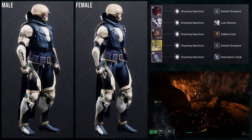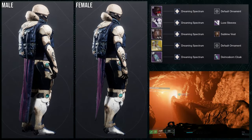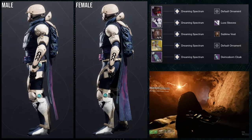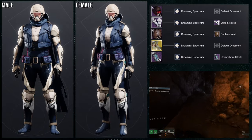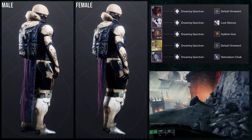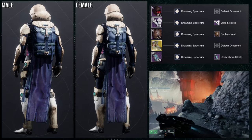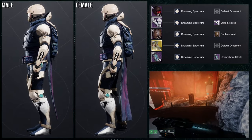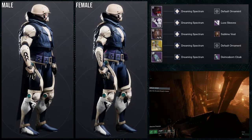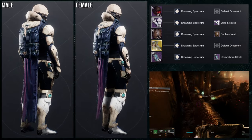So to start off, we're going to be using the helmet, and for the arms we're going to be using the base look of Stompies, Lux Sleeves for the arms, for the chest the Sublime Vest, and then for the cloak Diamond Spawn Cloak. For the shader, Dreaming Spectrum, just because the Sublime Vest takes off colors, which is really annoying. I just ended up going for Dreaming Spectrum because A, it is my favorite shader, and B, I just think it looks good.